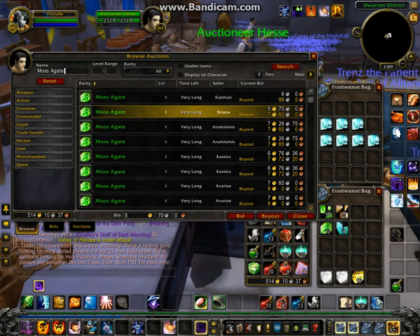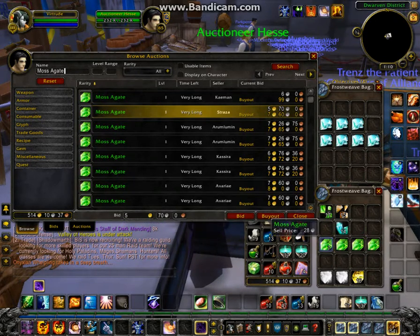Now we'll try moss agate and see what that's selling for. Look at that — seven gold for a low-level item, that's not bad. So we are going to sell these for just under seven gold. I just have to get them split up since they're being sold individually.